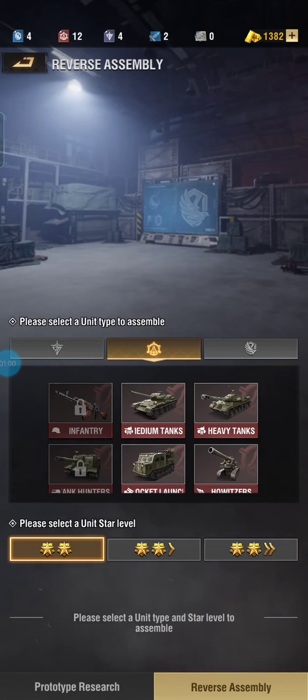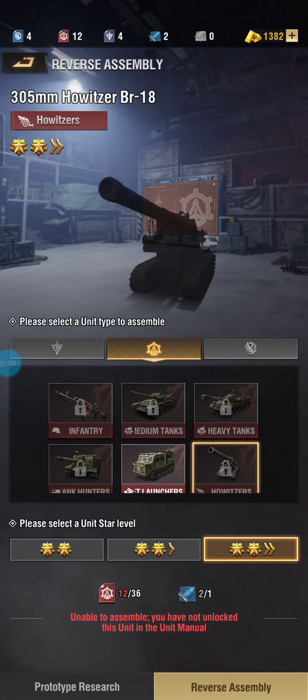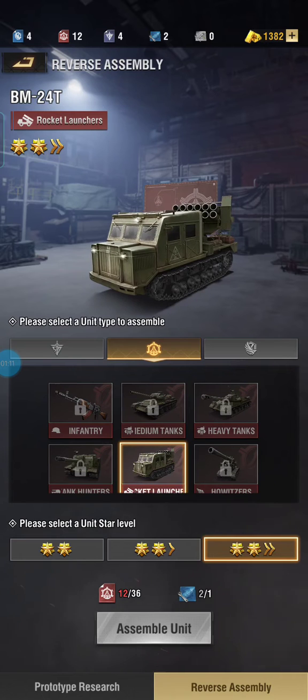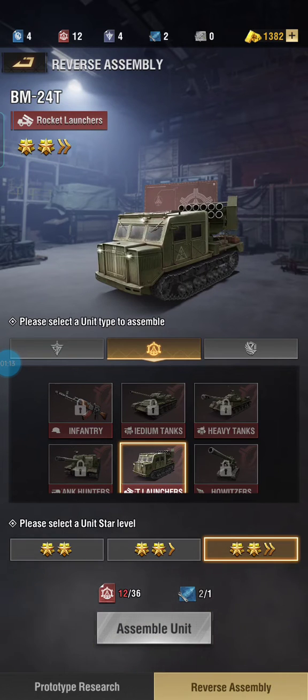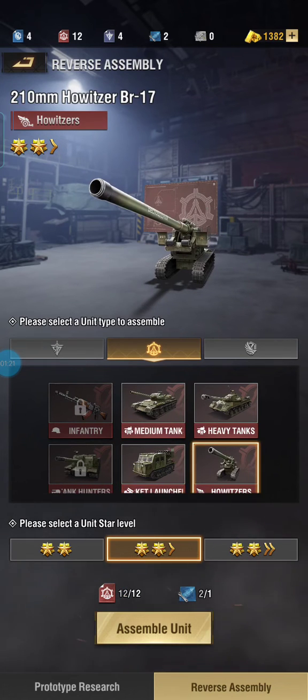I'll show you an example. This is my ulti — I don't really care about it — and I want my rockets, which will cost 36. But we can't afford that, so we'll go tier 8.